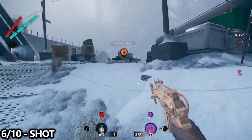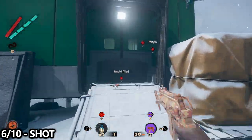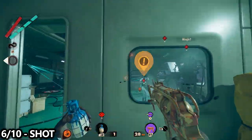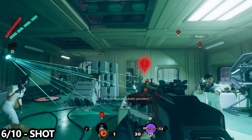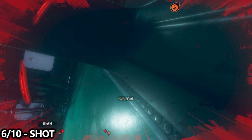Last but not least while we're here, let's get shot — that's going to be six out of 10. This one's really easy; you'll probably do it by accident if you play enough. Just let enemies kill you, making sure they kill you with a weapon and not by another means.